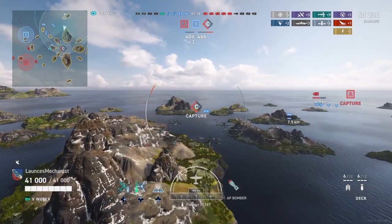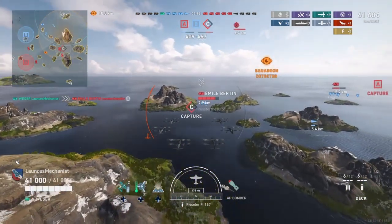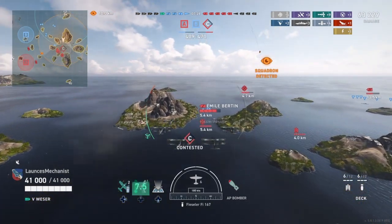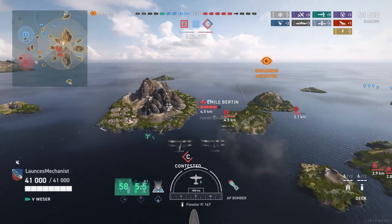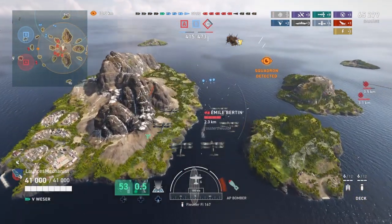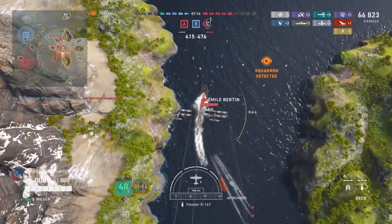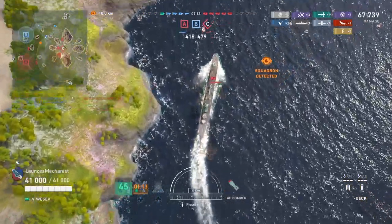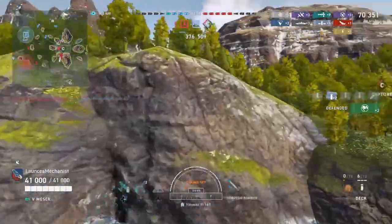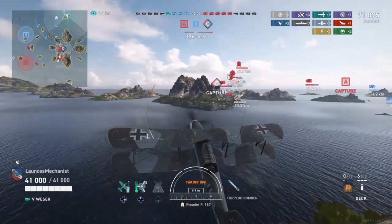The C cap is being taken; one of our destroyers is heading in there. I was wrong — it's not the Laga, it's the Emile Berton, and the carrier is also making a nuisance of himself. We've got some fighters up. The Emile Berton is a light cruiser, so the armor-piercing bombs really didn't have much effect, but it was still a beautiful drop. We immediately switch back to torpedo bombers and start another run on the Emile Berton.